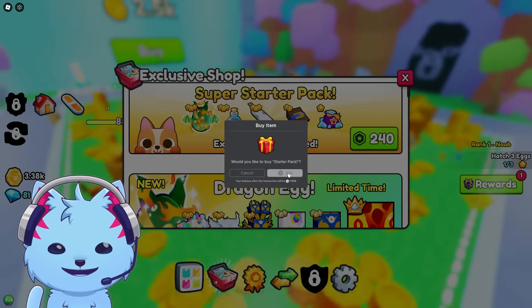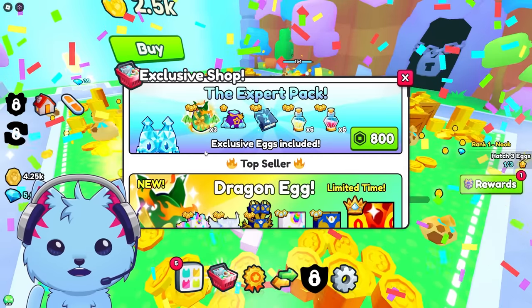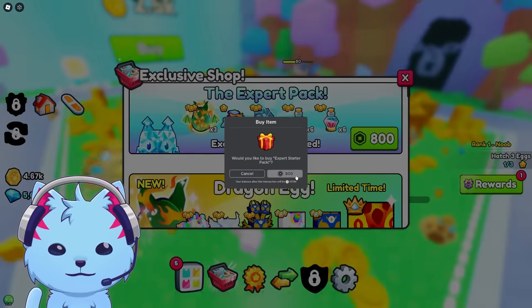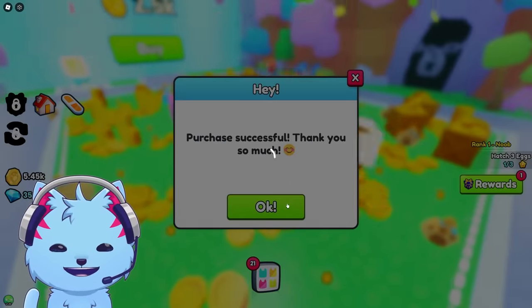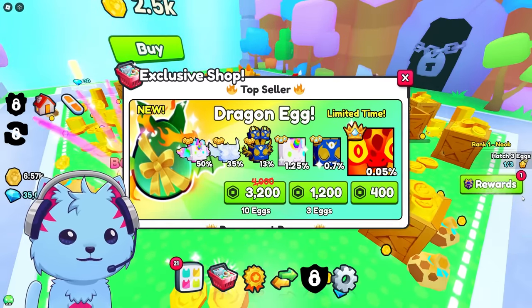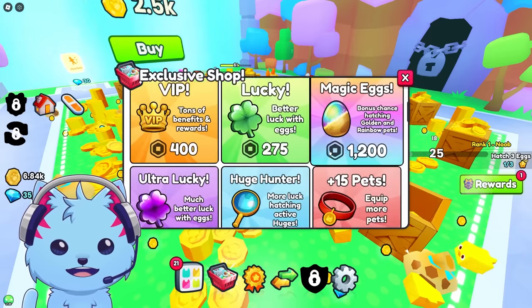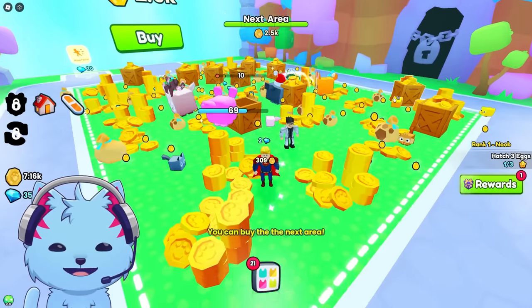Super Starter Pack - I wanted the caliper board for so long! There's also an expert pack - should I buy that too? I'm going to buy the expert pack as well. The next one has dragon eggs. If you want to see me open a lot of eggs next video, smash the like button! We're trying to get the new Titanic Fire Dragon.